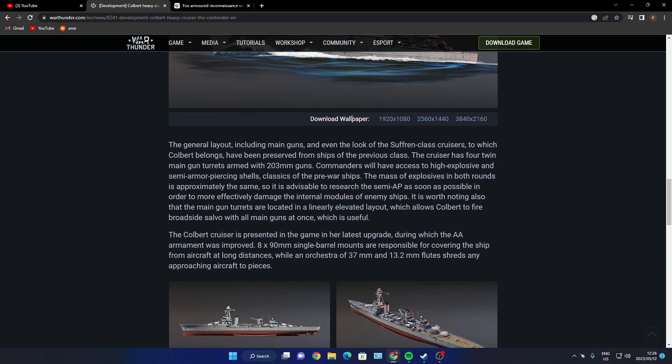The main gun turrets are armed with 203mm guns. Commanders will have access to high explosive and semi-armor-piercing shells. As a pre-war ship, the mass of explosive filler in both rounds is approximately the same, so it is advisable to research the semi-AP as soon as possible in order to more effectively damage the internal modules of enemy ships. It is worth noting that the main gun turrets are located in a linear elevated layout, which allows the Colbert to fire broadside salvos with all its main guns at once.